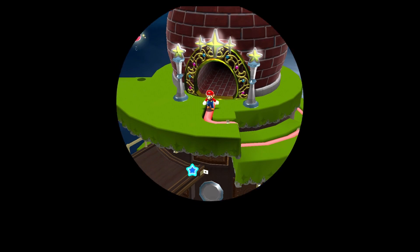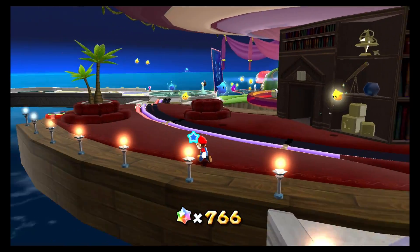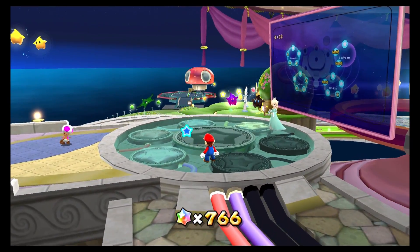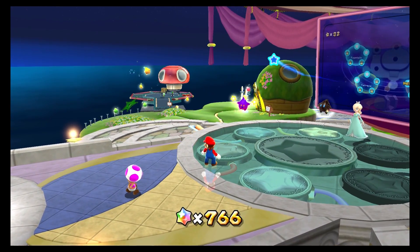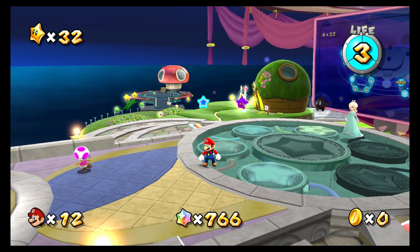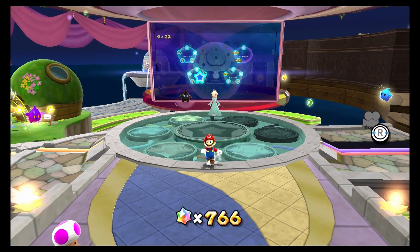So, now, like, a quarter of the way through the game, they're now introducing hidden stars. Which I assume don't have a blank placeholder star on the map - like when you go into a galaxy where there's the blank placeholder star before you get it. I assume that hidden stars don't do that. So I'm gonna have to really rely on my handy-dandy list, I suppose.